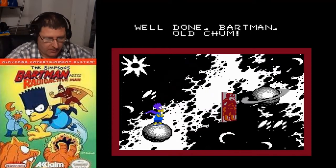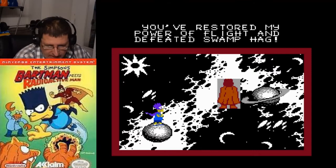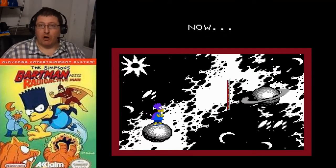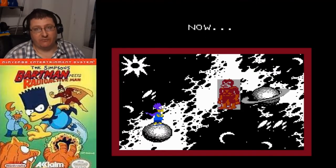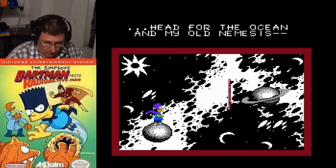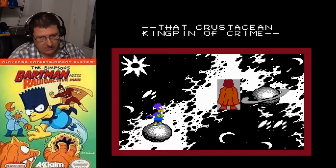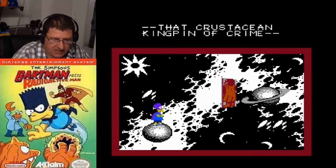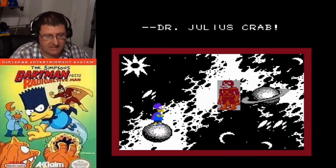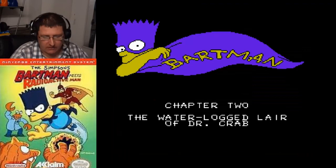Well done, Bartman. You restored my power of flight and defeated Swamp Hag. So next is underwater with the crabs and that is my least favorite — I think it's the hardest in the game, or the boss fight is at least. Some of the levels are pretty easy but they're quite daunting. So the crustacean kingpin of crime: Dr. Julius Crabb. And he's the biggest punk. Chapter 2: The Waterlog Lair of Dr. Crabb.